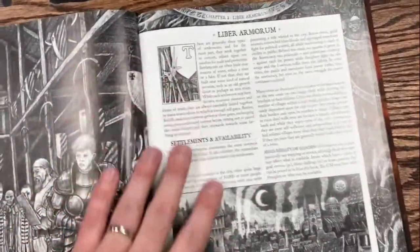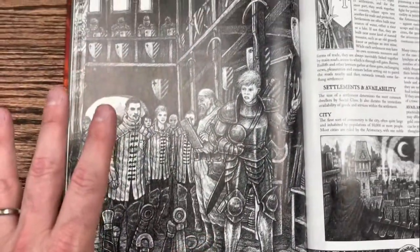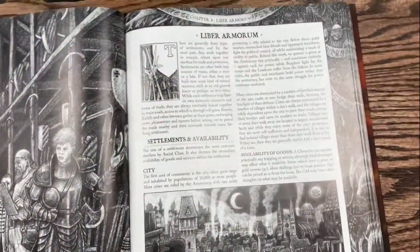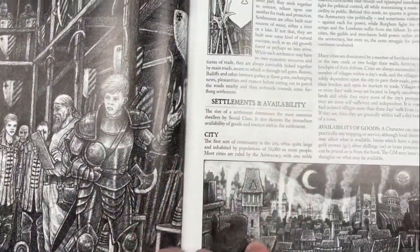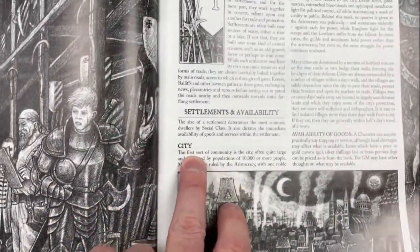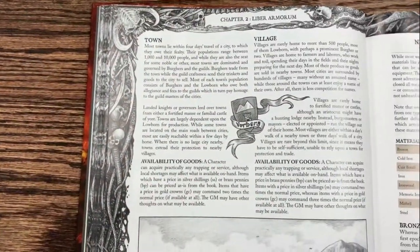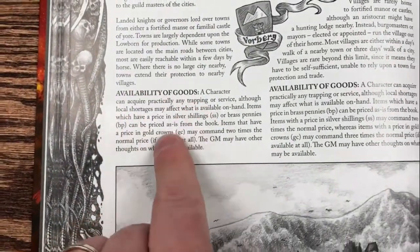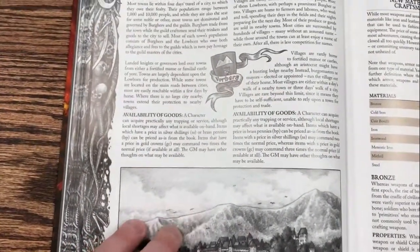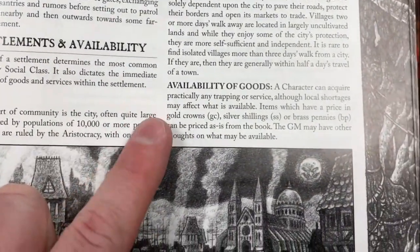As we dive in, there's more artwork - full-page artwork, always on the left-hand side as a chapter start, done by Dan Mandich, with layout by Ken Duquette. This is where we start to talk about availability of goods. Cities will have weapons and armor and other things more readily available than towns or villages. As a game master, you can count on how to multiply your prices - what's available as listed in the book and how much more it will cost. Cities pretty much have everything, just standard, priced out by gold crowns, silver shillings, and brass pennies.